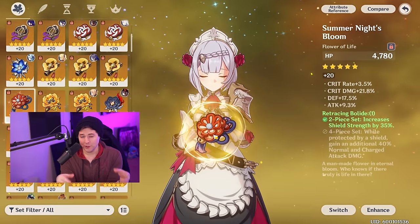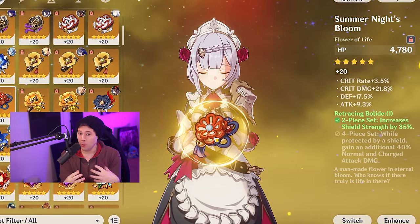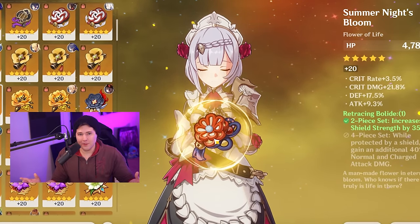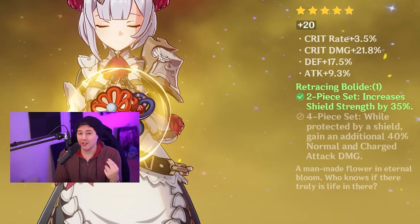Another set to look at is the Retracing Bolide set. The two-piece gives you 35% shield strength, which increases the shield Noelle receives from her own barrier on her elemental skill as long as she is the active character. The four-piece, while you're protected by a shield, gives you 40% additional normal and charge attack damage — both of which work very well with Noelle's kit.